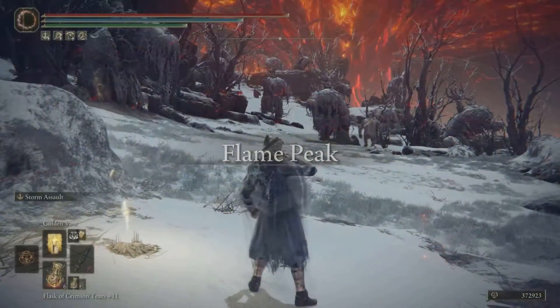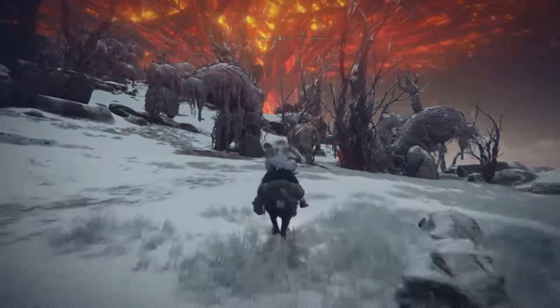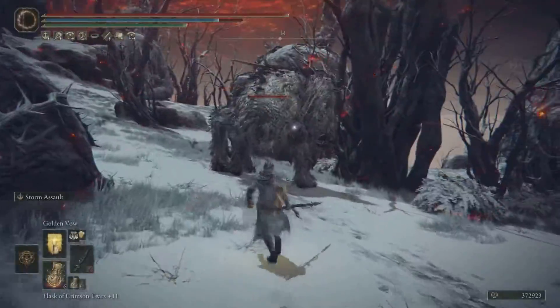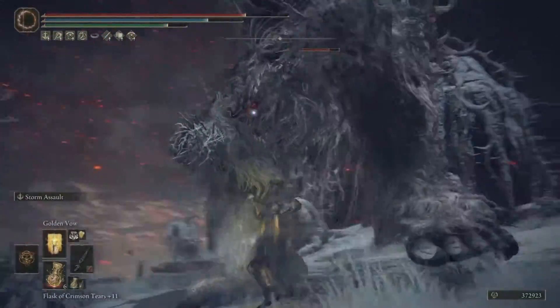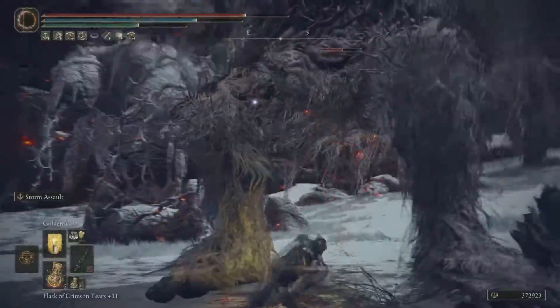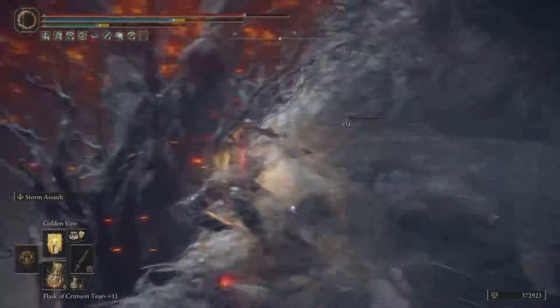We're going to move to the Mountaintops of the Giants and I'll show you exactly what I'm talking about. We're going to hop on horseback, head over here, and pop our Golden Vow to get the maximum amount of damage out of this bad boy. We're going to go with an upward thrust — bam — and downward thrust. You can get attack damage on both, and after the third one, bam, blood loss procs and it's a wrap for this guy.